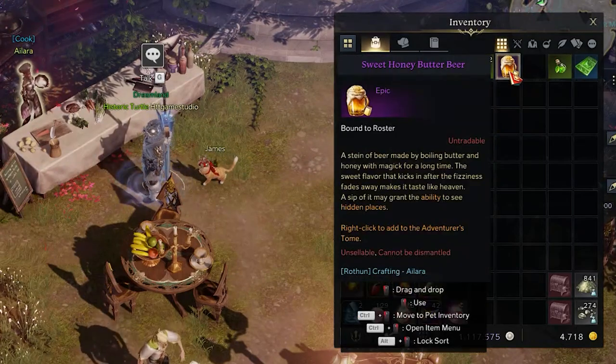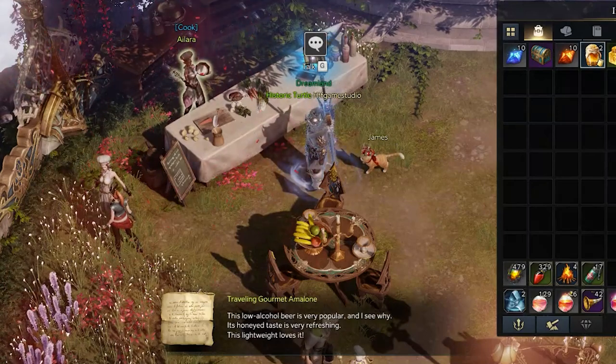So, all that is left is to open your inventory and use it in order to complete the Adventurer's Tome objective.